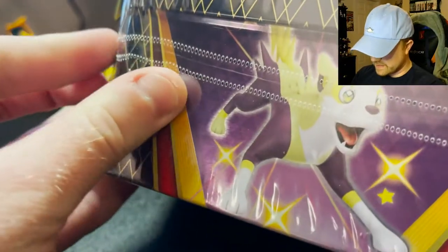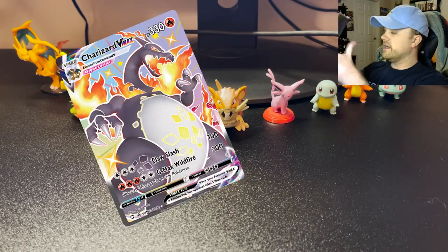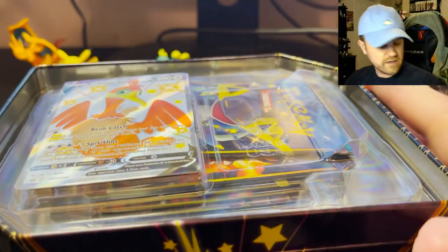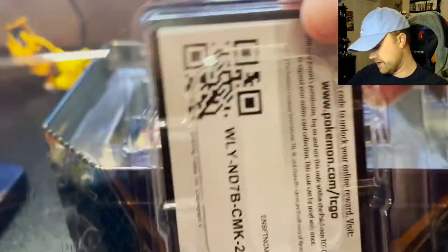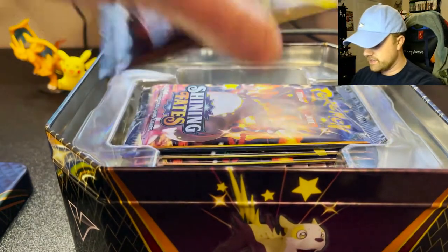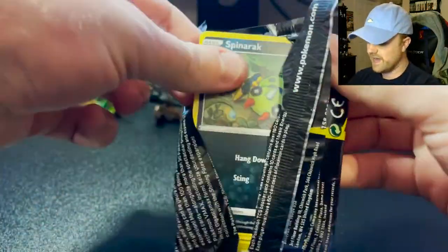These boxes have six packs each in them, and hopefully those six packs will give us the Charizard that's on screen now, because I still haven't pulled any English Charizards in any of the things that I've filmed. We've got our lovely Cramorant here — he's a very nice shade of orange. I'm excited about this card. Six packs, twelve in total. Raticate's ready to bust me with his luck today. Sleeves are out and ready — let's see what we get.